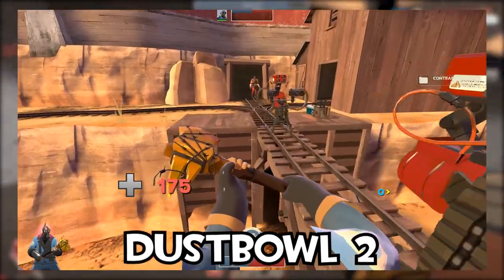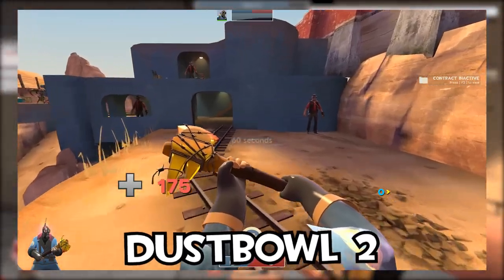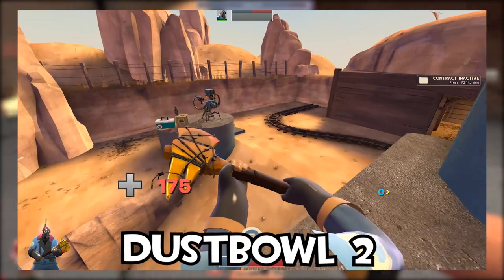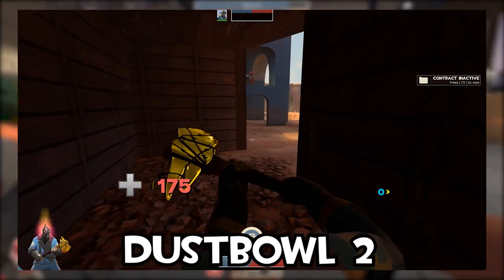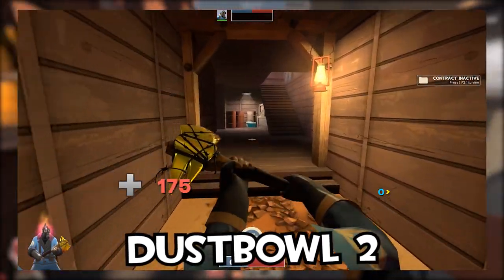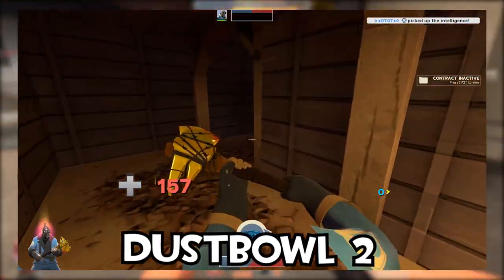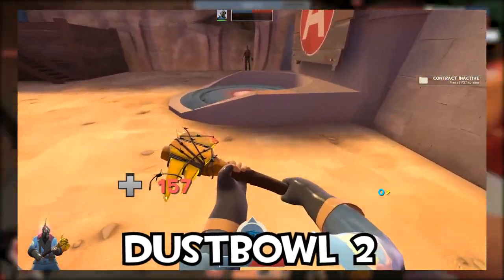Firstly, Dust Bowl 2. Now this is not a sequel to the Dust Bowl we know and love — this is a sequel to the original Dust Bowl as seen in Team Fortress Classic. It was a remake of that original map, and as you can see it is very similar to Gold Rush which is currently in the game. It was originally intended for the Team Fortress Classic control point mode, but got transformed into a payload map. You had to take a capture point to a control point instead of taking the intel from one place to another. I'm kind of glad it's not in TF2 because it wasn't my favourite in Team Fortress Classic.